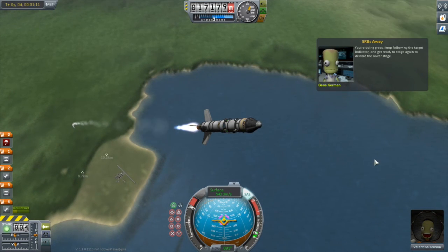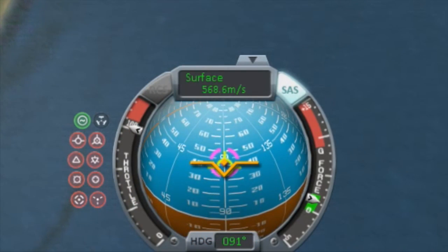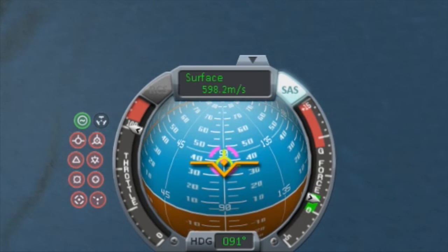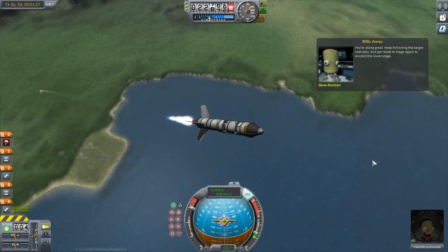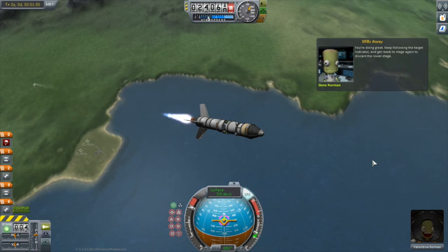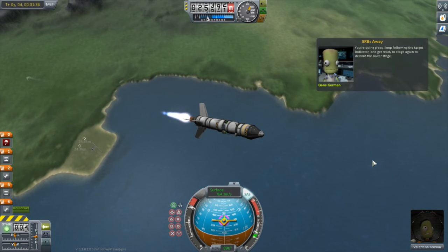The basic gist is that we're slowly pitching over. The other thing I want to draw attention to is our heading. We are heading at about 90 degrees - it's on the nav ball and also on a display at the bottom of the nav ball. About zero degrees is north, 90 degrees is east, 180 is south, 270 is west. Pretty much all the time you want to get yourself into orbit, you want to be heading in an eastward direction - we'll talk about why.